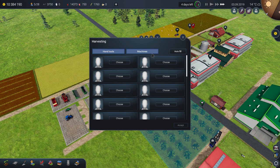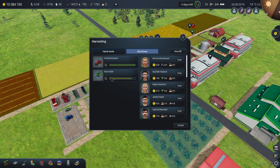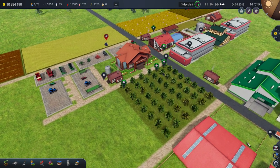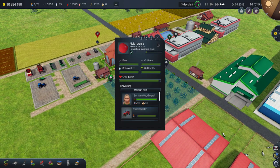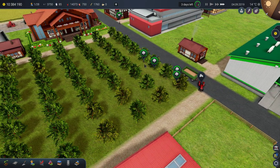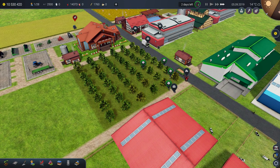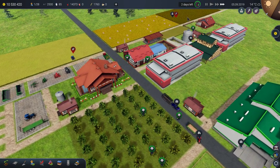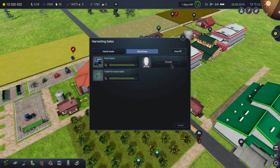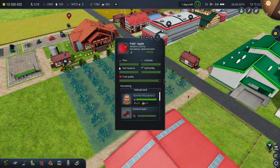Finally we can harvest apples! We need lots of people — just an orchard tractor and box trailer. The more people you get, the faster the harvest will be. Each worker takes a tree. I don't have enough drivers, but the more drivers are working on this apple harvest, the better.